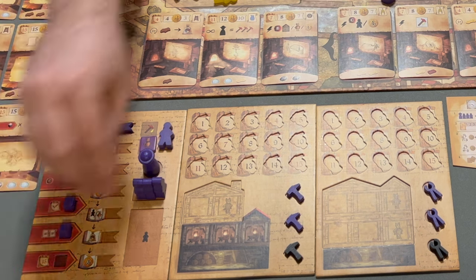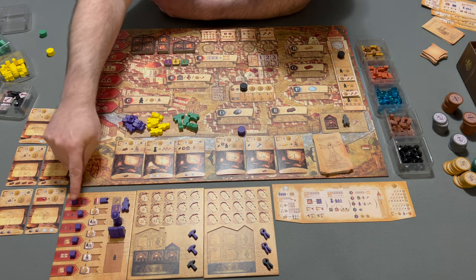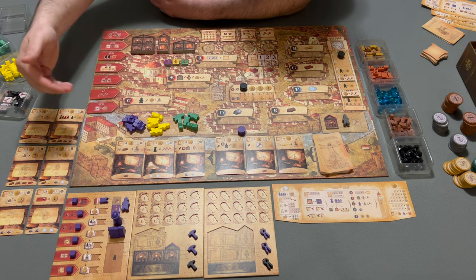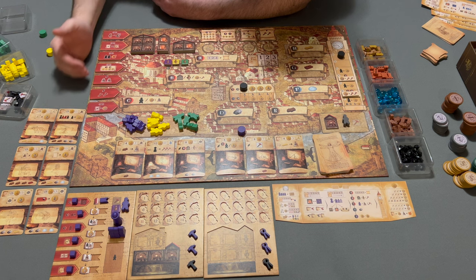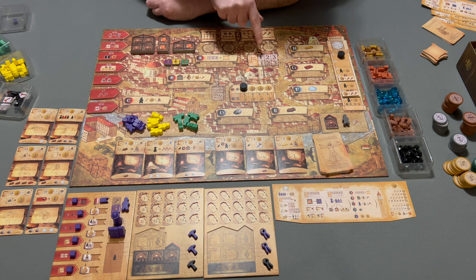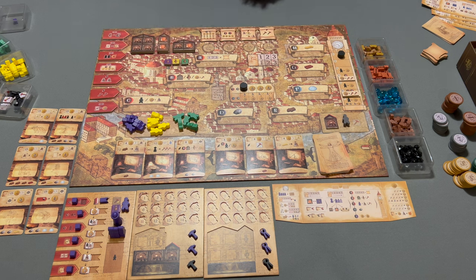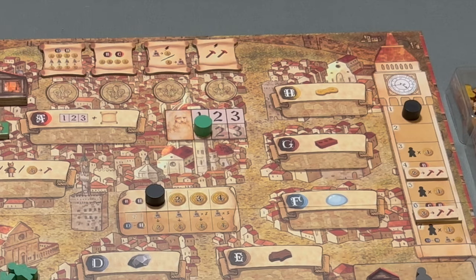These are patron requests. When you complete a patron request, you will advance on the knowledge track and unlock this cube to be placed to gain one of these benefits here. Each player also gets one disc, which will be used to track turn order. Mix this up and draw randomly — this is only going to be used during setup, and this order will change during setup.